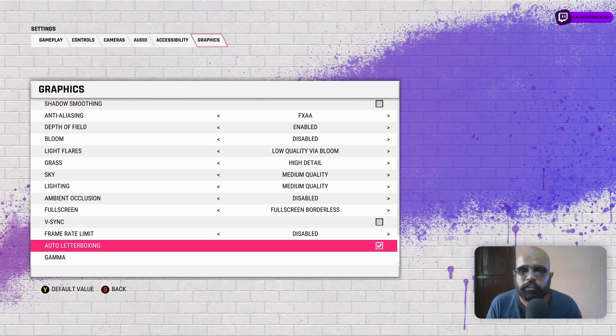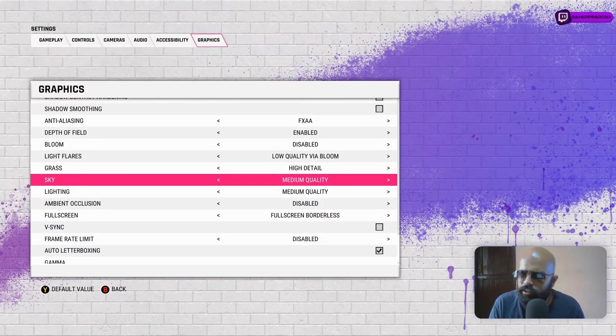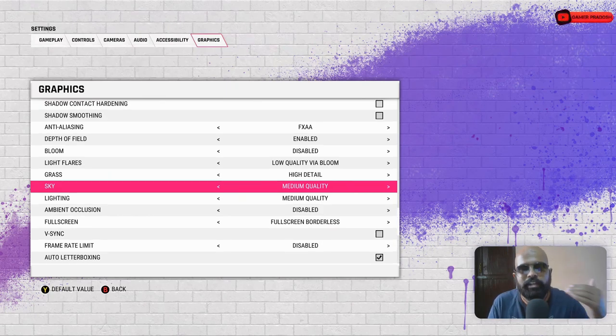Gamma and auto letterboxing are personal choice. That covers all the graphical settings. If you copy these settings with a similar PC — i5-4460, 8GB RAM, RX 570 — you should get around 90–100 FPS with V-sync disabled, or around 60 FPS with V-sync on. If you have a really low-end PC, set everything to Low or disabled, then experiment by increasing one setting at a time. One good thing about this game is it restarts very fast, so experimenting is easy.